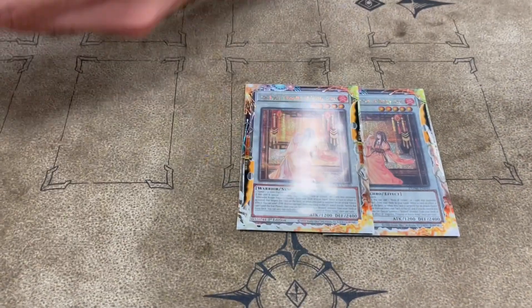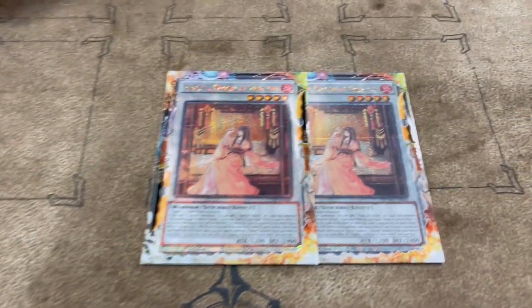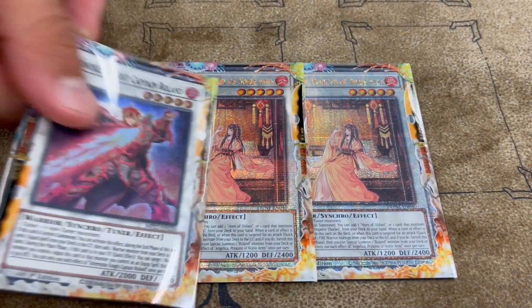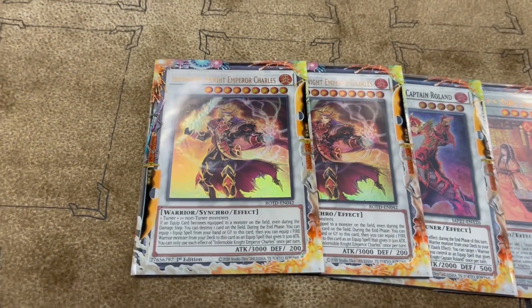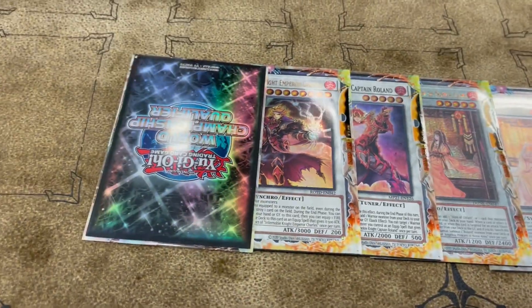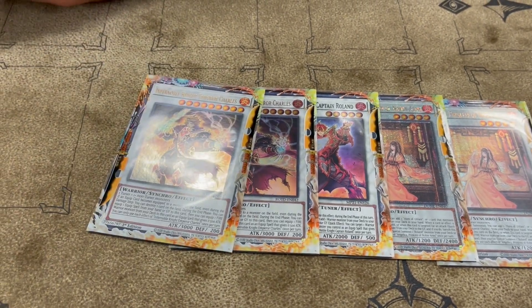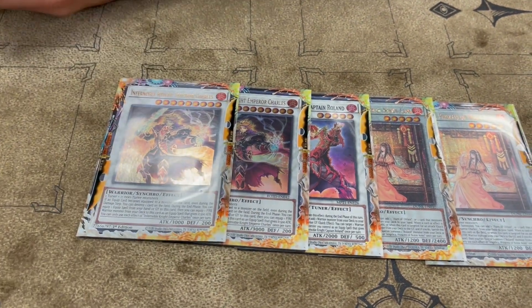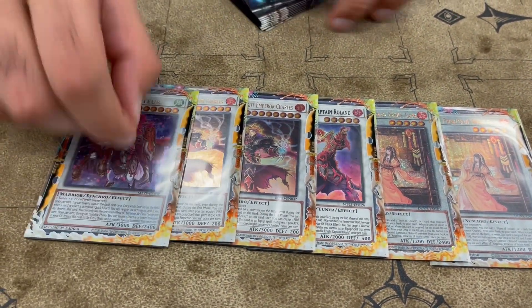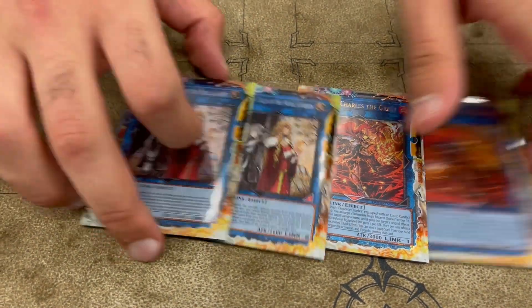Extra deck: 2 Angelica — you need to play 2, this is your grind game, you don't ever want to be in a situation where you don't have access to this card. 1 Roland — you don't need 2. 2 Charles — this probably should've been something else, maybe a Zeus. Otherwise you really only need one of these since Castillo is kind of dead now. Baron. 2 Charlemagne — just play 2, cause you end on 2 sometimes. 2 Isolde for the grind game.